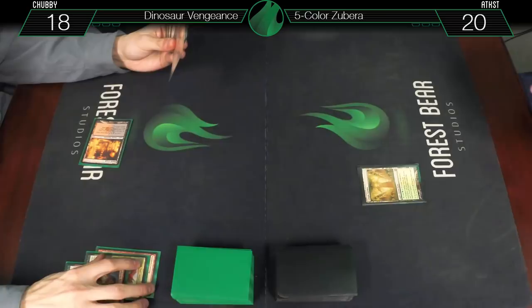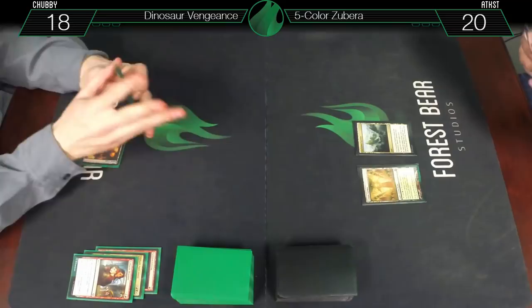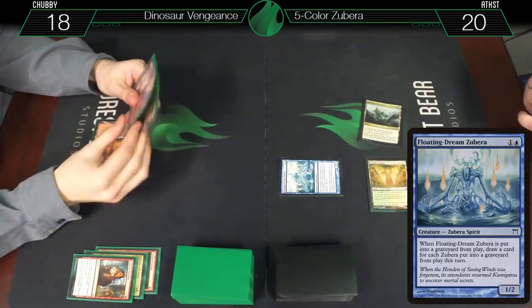Untap, draw for turn. Unclaimed Territory, naming Zubera, and a Floating Dream Zubera. If you've never seen this deck before, definitely look at the card overlays — a lot of these cards are very underwhelming on their surface, but combined they're quite good.